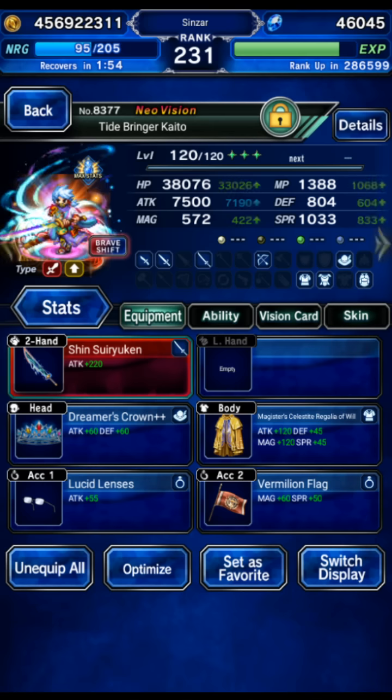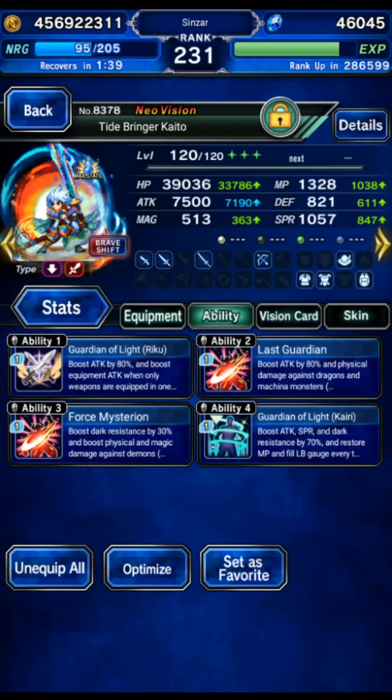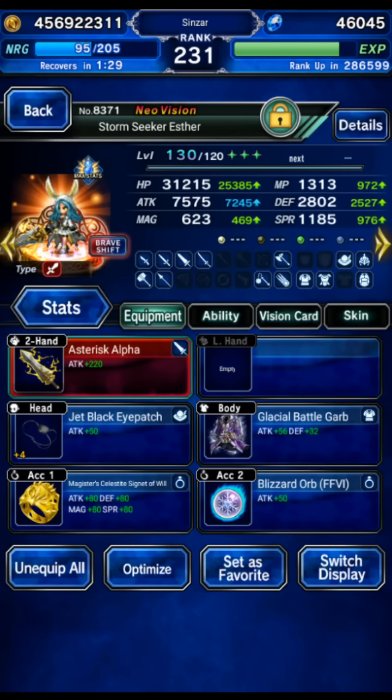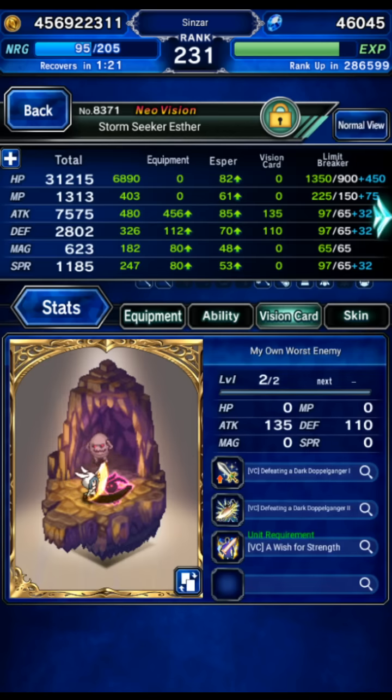Kaito: Death Immunity from Vermillion Plague. Do not give Kaito a Blizzard Orb — if Kaito has a Blizzard Orb, he will counter Dispel on the boss in the base form. Blizzard Orb is okay in the shift form. LB damage and normal damage versus demons and dragons — he's almost maxed on everything. Esther: Death Immunity from Blizzard Orb, and just LB damage versus the boss. We never used her shift form, so maxed, maxed, and almost maxed.